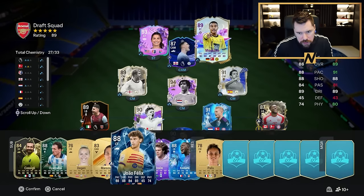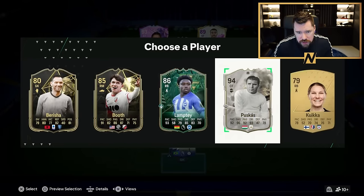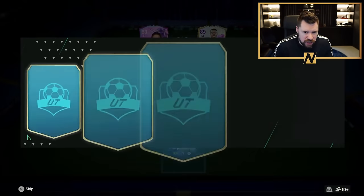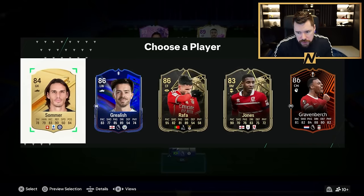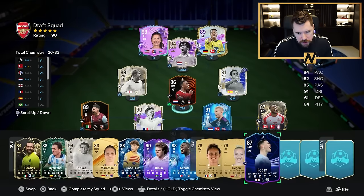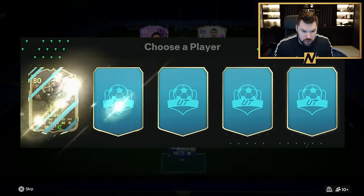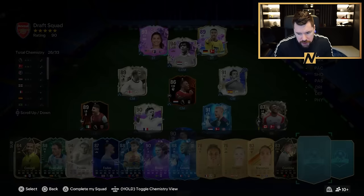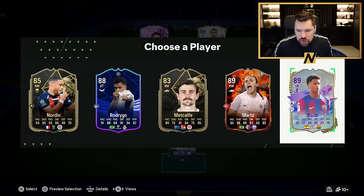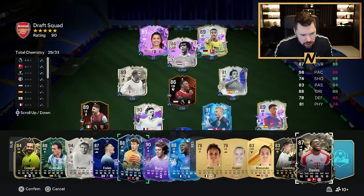I want to use this Makoko - he's got Acrobatic as well, so he's actually banging for what we're trying to do up here. Take 94 Thunderstruck Puskas - he will not get into the team. Gravenbertsch does go into midfield though, so we'll put Gravenbertsch there. Those two bad boys around there. Put Foden on the bench. Balde has got right back, so Balde we shall take.